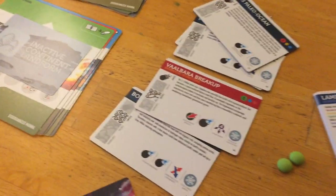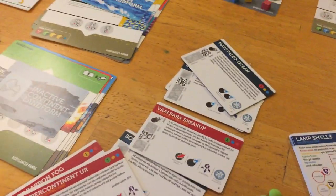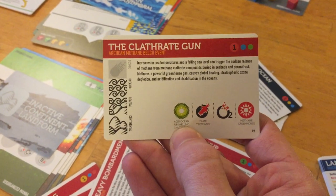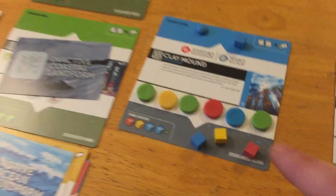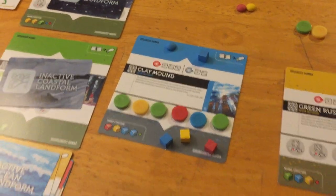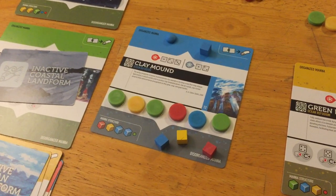There is one way enzymes can go away: through a smite event. Any time you find one of these BP-looking icons on a card, it removes either the furthest rightmost enzyme on a card, or if there are no enzymes, it starts removing mana. You'll see a lot of these throughout the game — this is one way your refugia starts taking hits and losing mana, making creating life more difficult. And if you don't know anything about this game, making life is a difficult and risky endeavor.